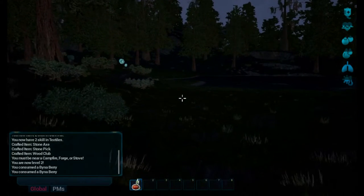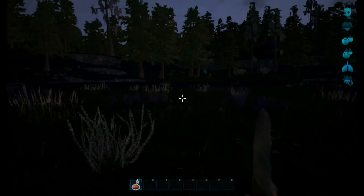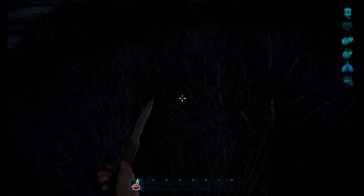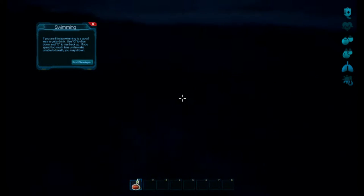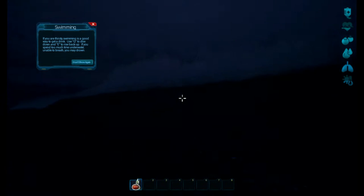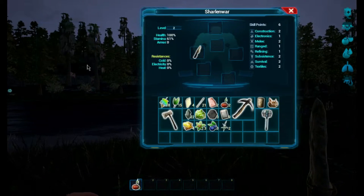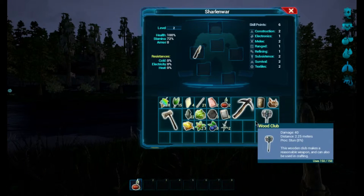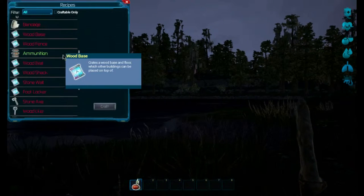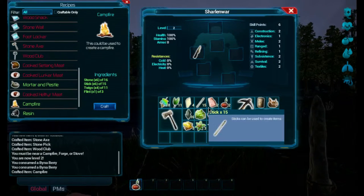We want to build around here somewhere. Let's run back this way. We got that handled. We need a campfire. Should have enough for a campfire now. Let's craft it and put it right here.